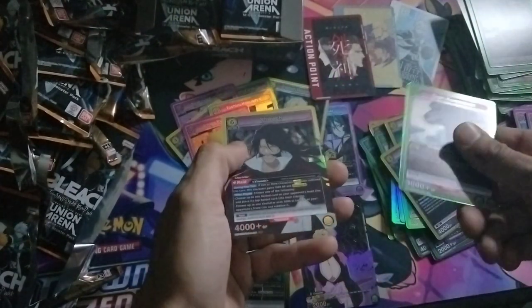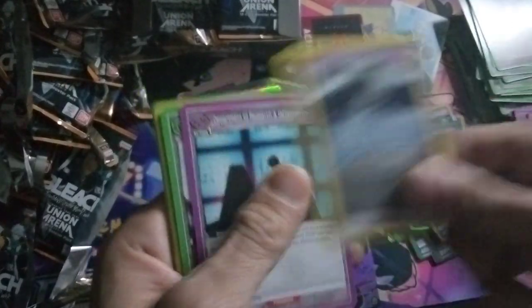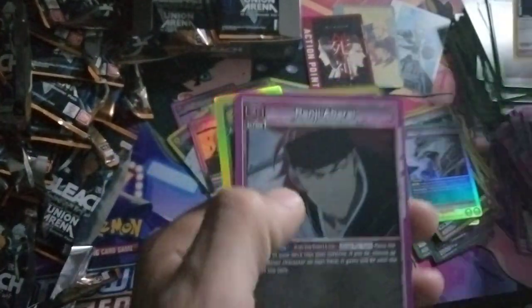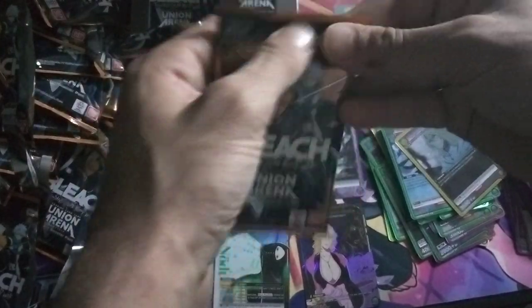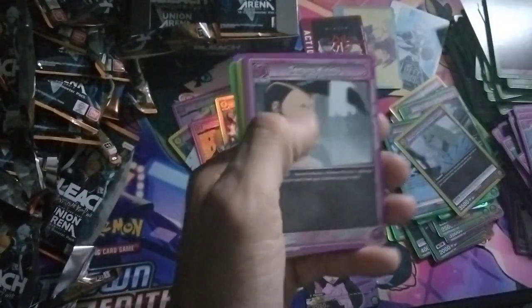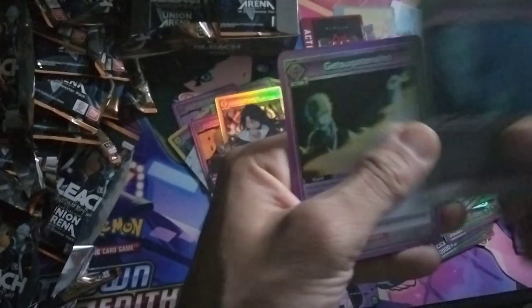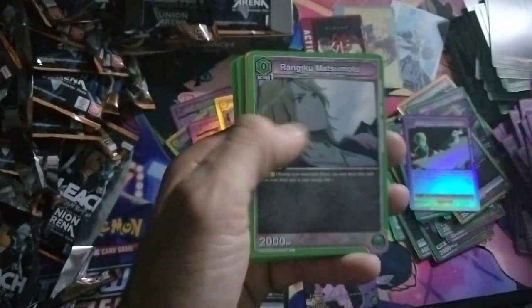I'm not really pulling anything special — some people pulled an extra action point. We really need to finish our set and we need the Rukia's two rares — Kitsune and Byakuya. Okay, so we don't need any more Byakuyas. We need to start pulling some other stuff now, so hopefully they won't give us any more Byakuya.